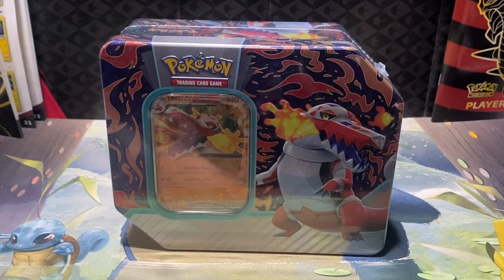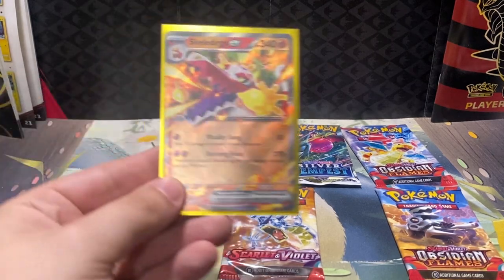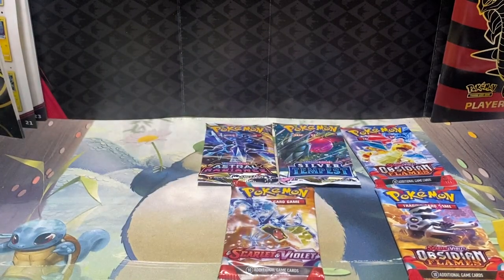So let's get right into this opening, and here we have the contents of the 10. We have our Skeledurge EX Blackstar Promo — let's put that off to the side.